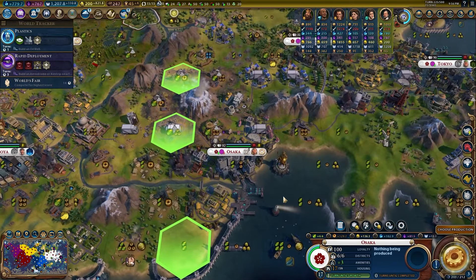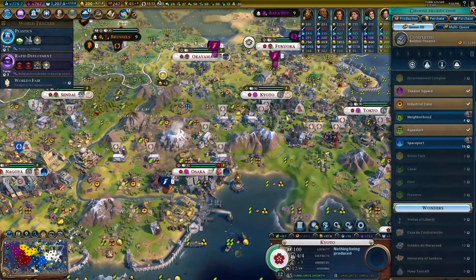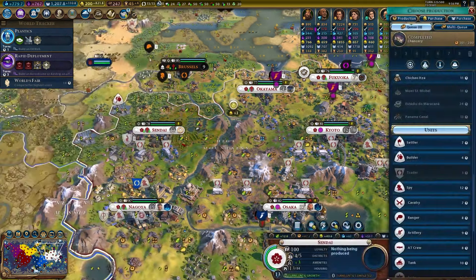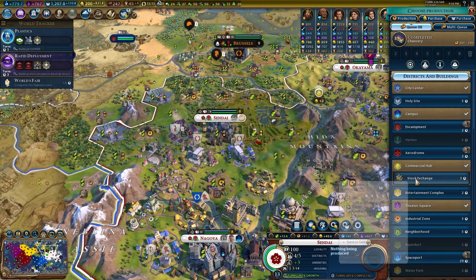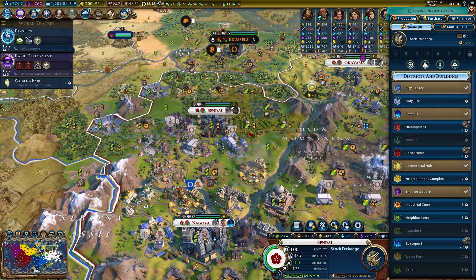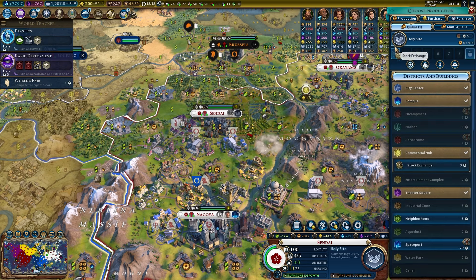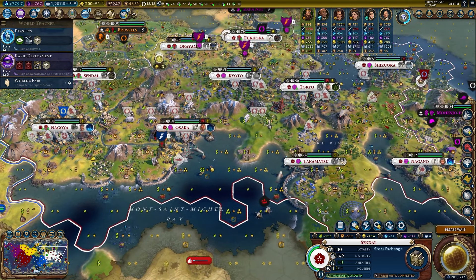One level of diplomatic visibility with every civ is incredible — I'm going to buy that great person with faith right now. Osaka definitely needs a spaceport. It would also be a good time to buy Hercules back. We had a lot to do with builders in Sendai. The only reason I'd get another district is that it makes existing districts better — a holy site here is a plus-4, but it also makes the campus and commercial hub better. Into the end game, it's fun to just see big numbers go up.